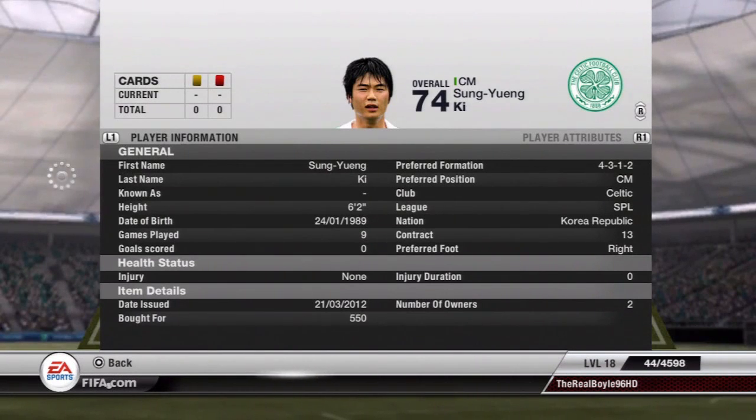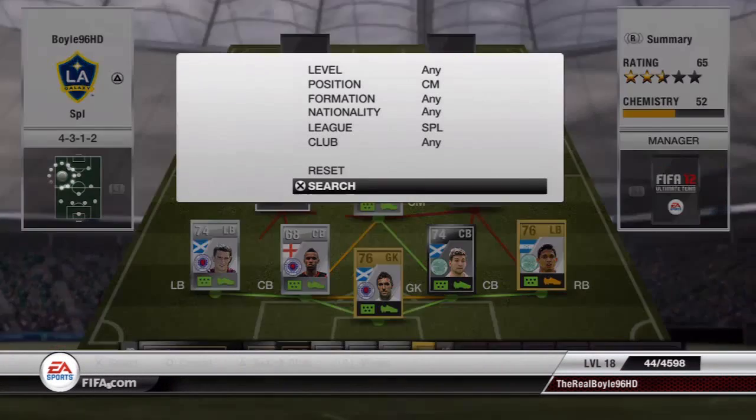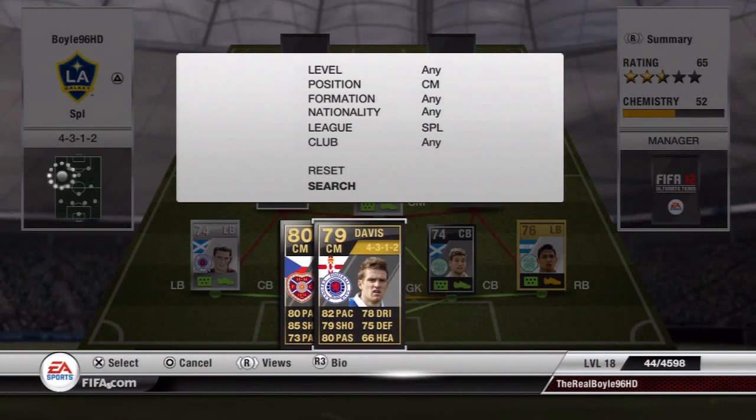Sung Young Key, 550 coins, 6 foot 2, really good long shots and free kick taker. For 550 coins you can't go wrong.